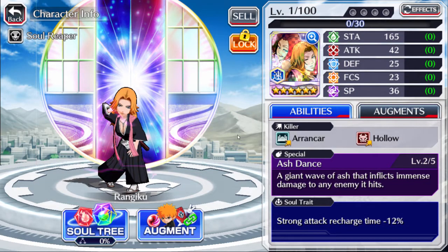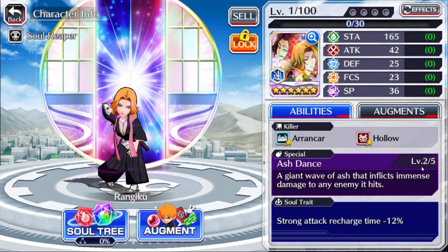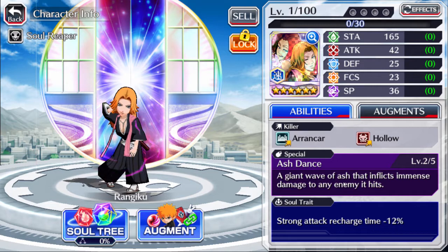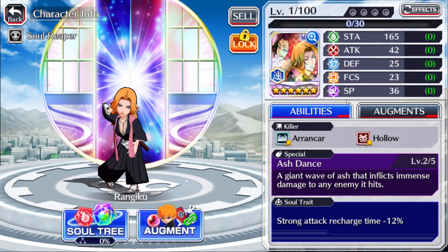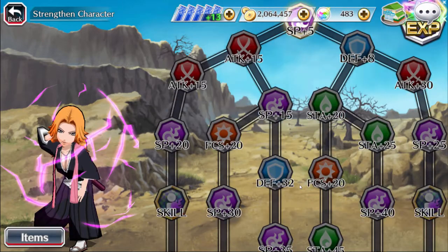So let's check out its stats at level 1. Now we're going to have to level this thing up. Killer Aronkara Hollow — her special move is at level 2, because I actually got an extra one, which is really nice. We're going to be leveling this up to 150 — well, 120 first. I have to check out the soul tree to see if I can get it all the way up and see what we actually need. So here's the tree.